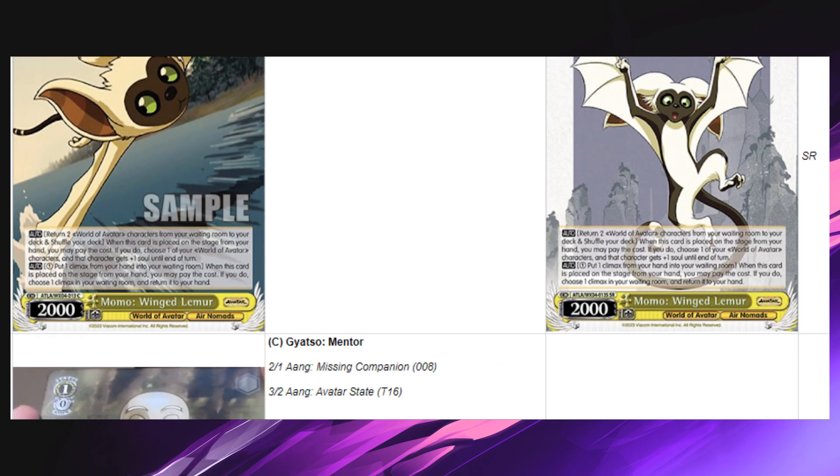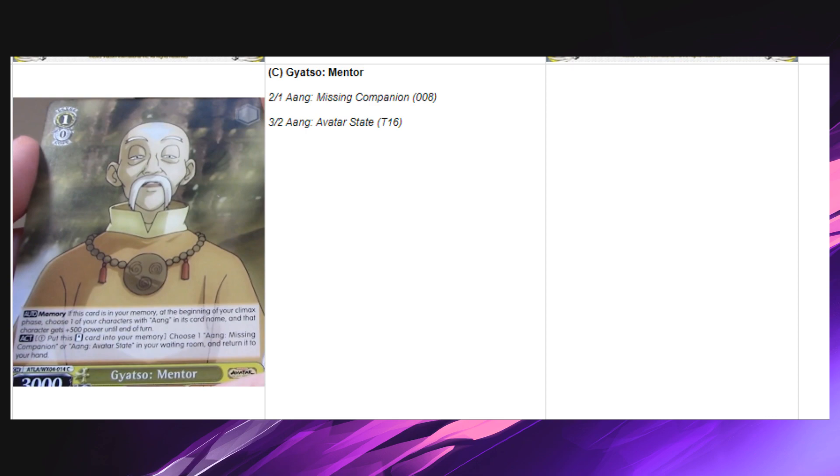Next card: Gasto — Mentor Memory. If this card is in your memory at the beginning of your climax phase, choose one of your characters with Aang in its name and that character gets 500 power until end of turn. Pay one to put this card into your memory, then choose one Aang Missing Companion or Aang Avatar State in your waiting room and return it to your hand. This sounds really bad. Garbage unless you're specifically playing the Aang Missing Companion combo, but otherwise this card sucks.